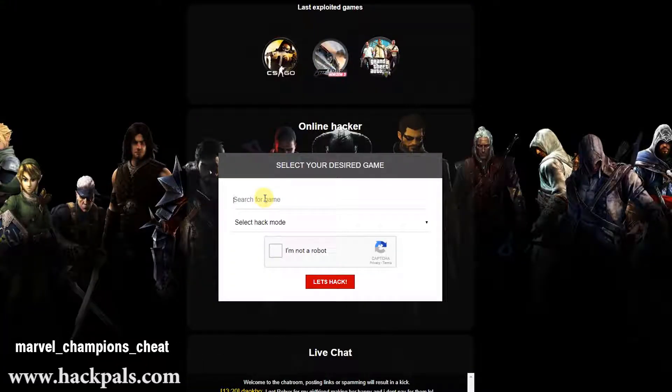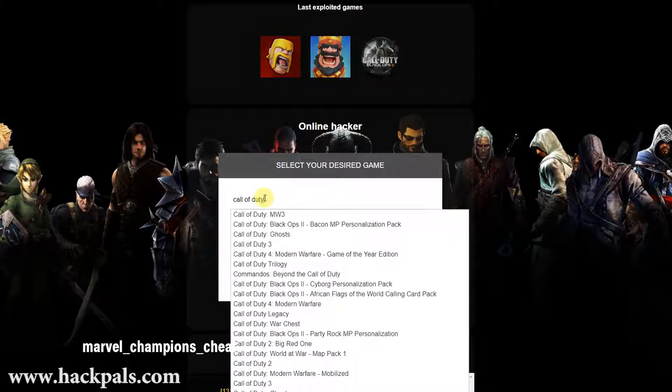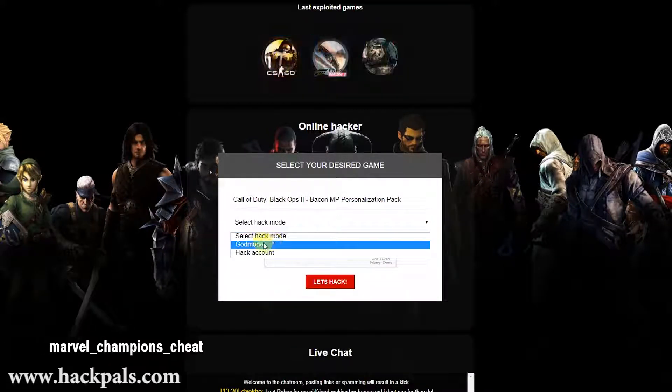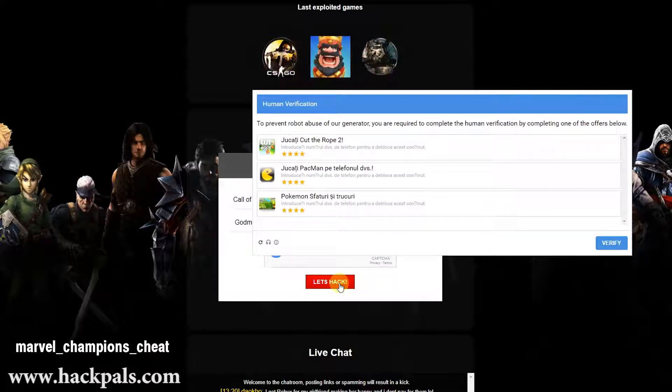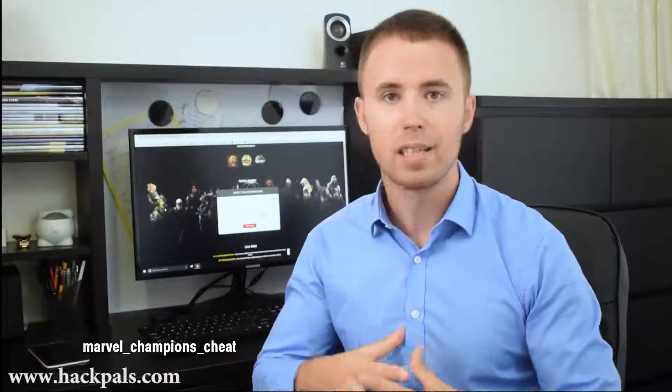When you go to the site, just search for the game that you wanna hack, then just make a simple human verification proof that you are not a robot, by either downloading a free app to your phone or doing a quick survey on your PC. After that, simply click on the Let's Hack button and experience the new way of hacking. www.hackpals.com is the number one source of game hacks on the internet, guys.